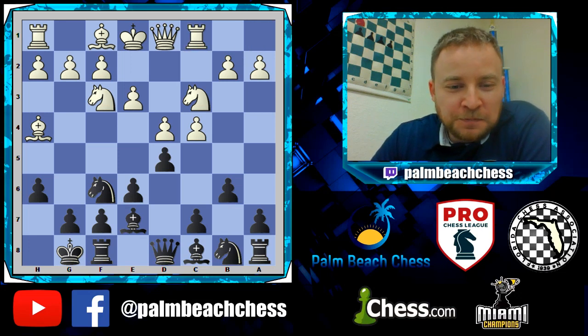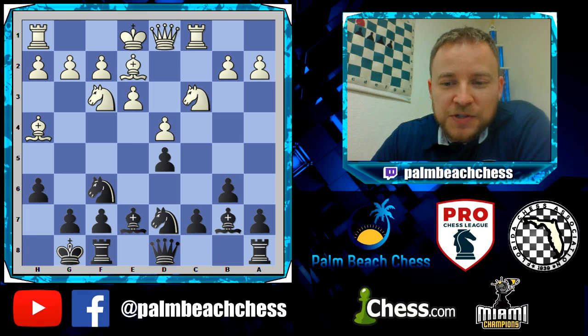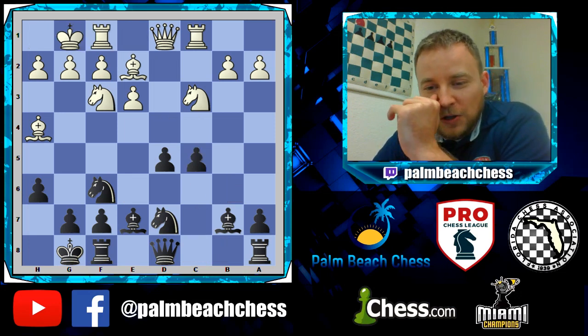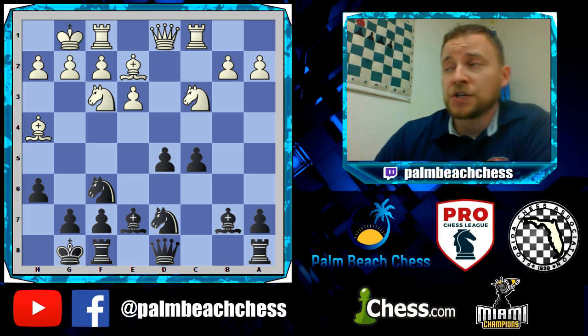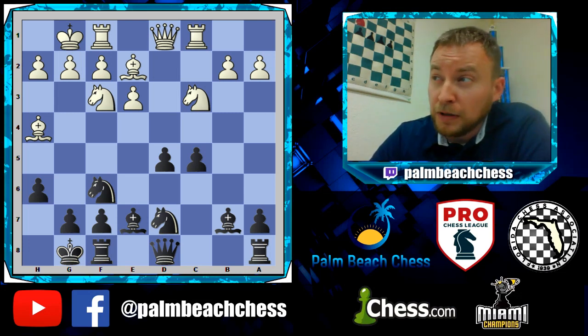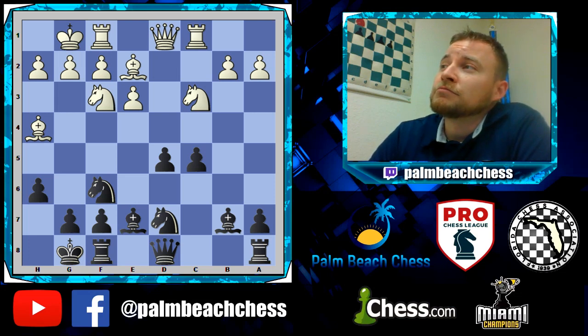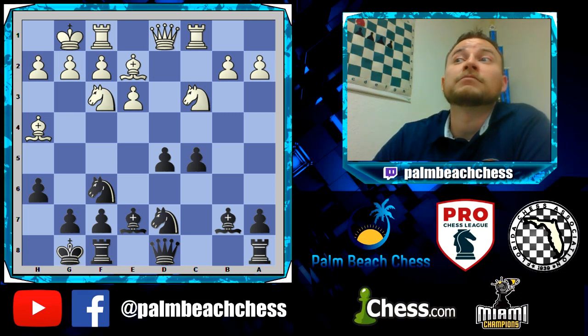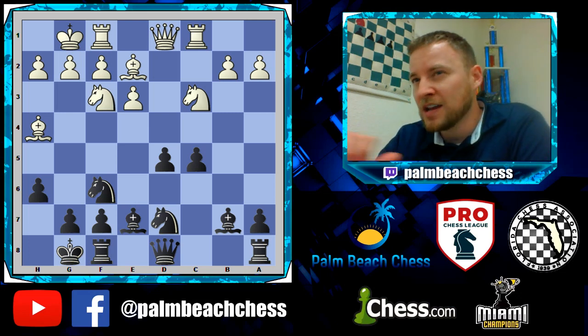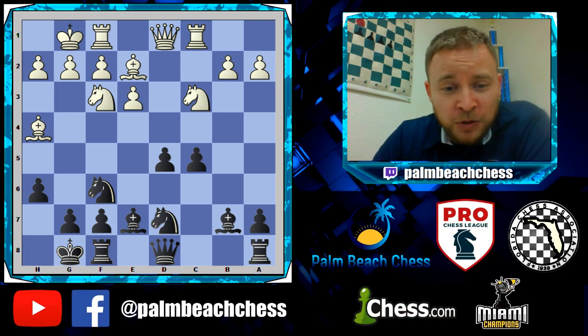So b6, we've got rook c1, and after takes takes, gets c5, and we have our classical hanging pawn structure. Now it's time for the clinic on how to play this position for black. Most players won't touch this position — most modern players try to avoid this like the plague. But if you know what you're doing, like Karpov, or Sergei Karyakin, who got his shot at Magnus for the world title — there's a nice game in the database where he beats Nakamura from a hanging pawns position in the candidates tournament to pave the way to facing Magnus. Only a handful of guys can play these really well.